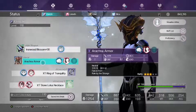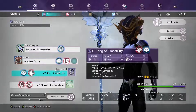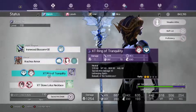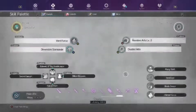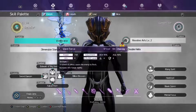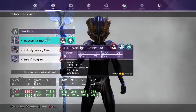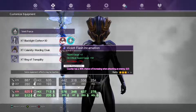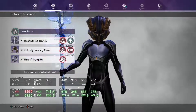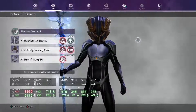I'm using the Ranker armor just because I can use Falcon Fist Plus, which gives me the extra 20% risk. The XT Ring of Tranquility and the XT Lotus Necklace — both of which you get from the level 300 past DLC bosses. For skills I'm using Vent Force, Dimensional Stampede, Revolver Arts, and Double Helix. For Vent Force and Revolver Arts I'm using the hazard build with the Backlight Cloak, Rising Spirit, Violet Flash Incarnation, XT Calamity Warning Cloak, and XT Ring of Tranquility.